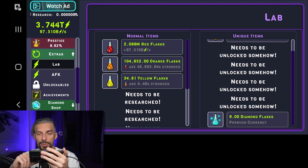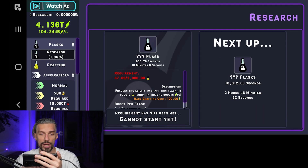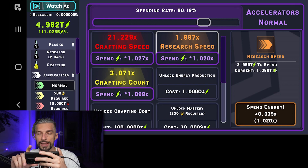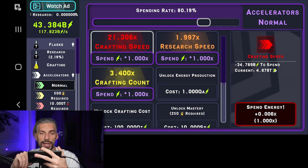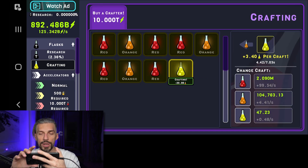So we have premium currency and diamond flasks. Let's do some more crafting — we can get more crafters. We need to do some upgrades. Research is underway. I don't want research speed; I want either crafting speed or crafting count. Let's go for crafting count now and a little bit of crafting speed — that will be nice. We don't have quite enough yet.